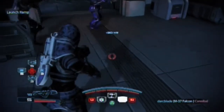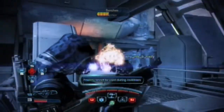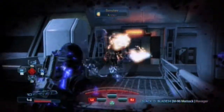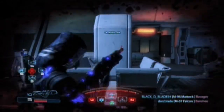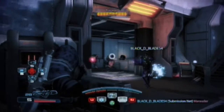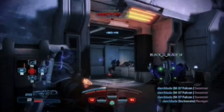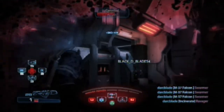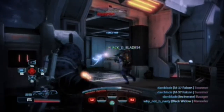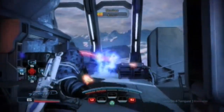One thing about my incinerate spec — I set it to do a large damage over time effect after hitting the target. This is great on frozen targets: freeze or chill someone, hit them with incinerate, then go do something else because the damage over time will eventually kill them, especially on silver. On gold it may need more attention, but on silver a frozen target plus one incinerate with my spec will kill someone in time if it doesn't do it outright.